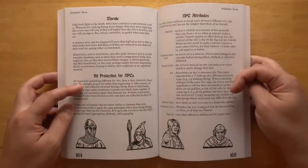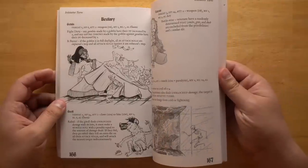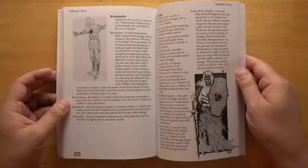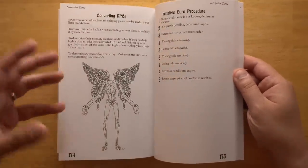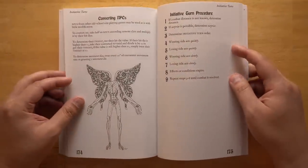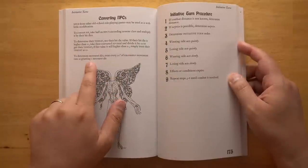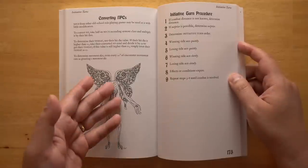There's a section on how NPC attributes work so you can create your own NPCs, and a short bestiary that's really just here as a set of examples to show you how you'd make monsters. You're going to mostly have to make your own, but there are rules for converting NPCs and monsters from other games, so any monster manual you already own should be pretty useful here.